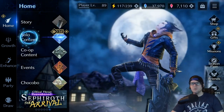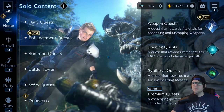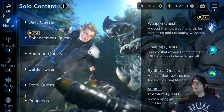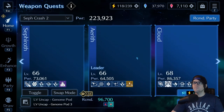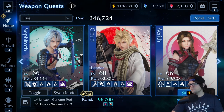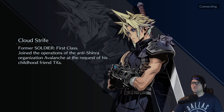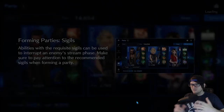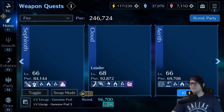Next is cactuar farming — an old trick many people know, but new players especially from Steam likely aren't aware of. The way it works: go into a fight set to 3x, and look for a cactuar. If a cactuar doesn't show up, leave the fight. It only costs one stamina to enter and retire, but this is the most efficient way to farm materials since cactuars are extremely valuable.